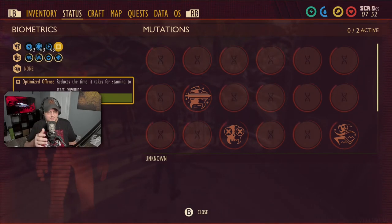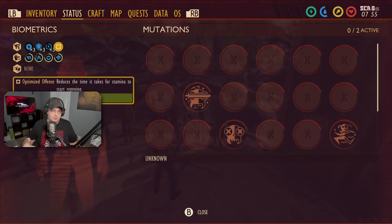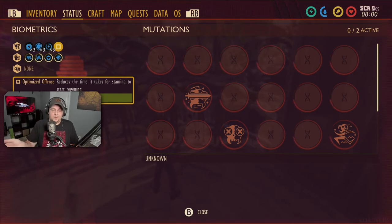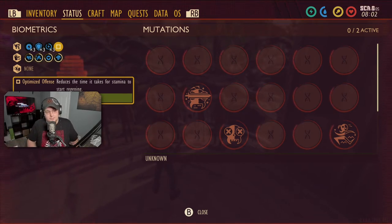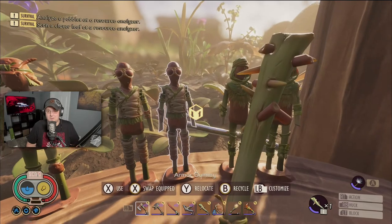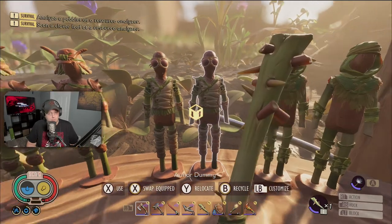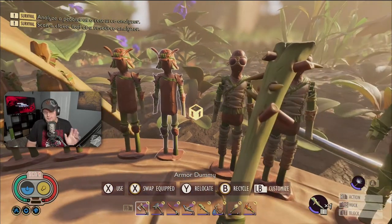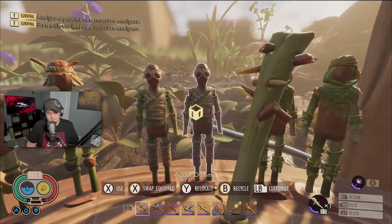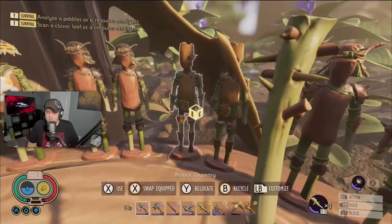Looking at the set bonus for Grub armor: you get Optimized Offense when you put on the full set. Optimized Offense reduces the amount of stamina you use each time you attack — perfect for clubs, which use the most stamina of any weapon type. Grub armor works great with any weapon, but I think it works especially well alongside a club.